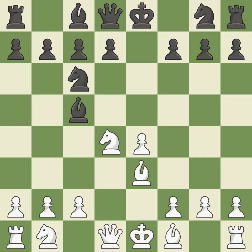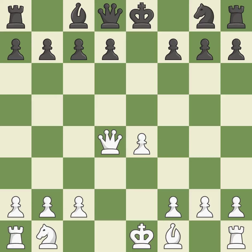b3 develops the bishop toward the center and protects the knight on d4. Nxd4 is the last book move, keeping the material balance in check. This is an equal trade — a fair deal after all captures.